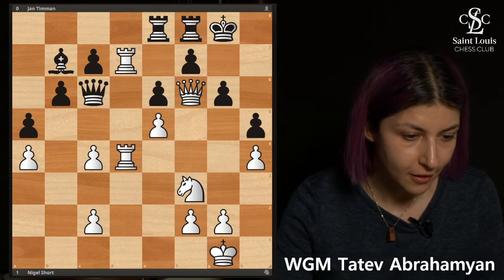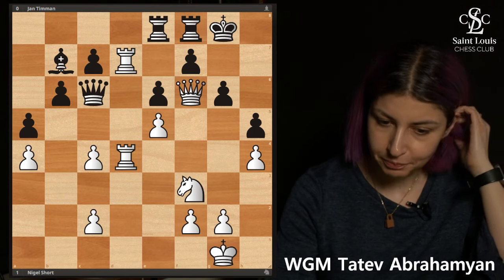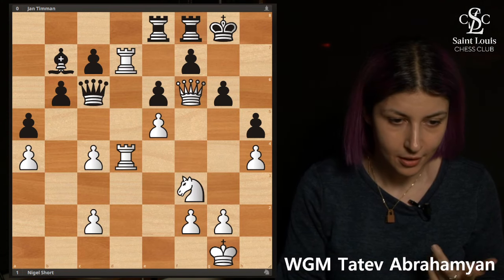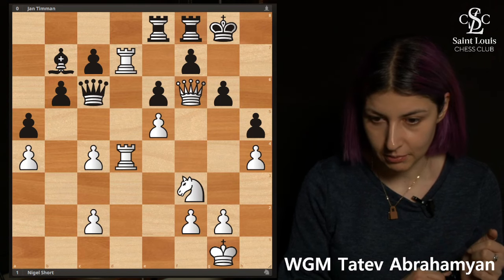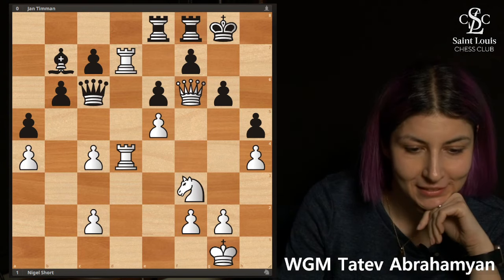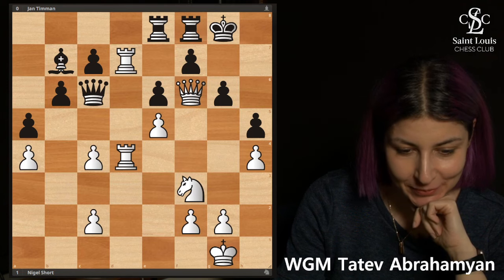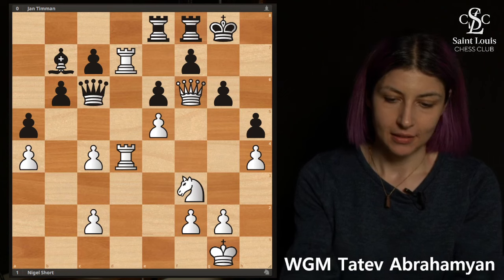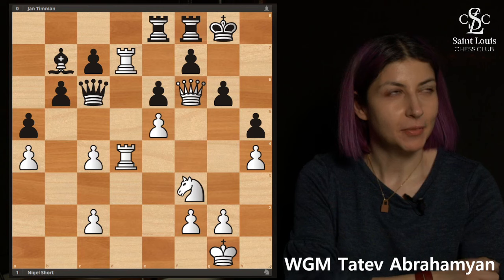We're going to look at several examples, so I have five examples. This is, I think, the most well-known position when it comes to king marches — White to move. I think some people should be familiar with this, and given the topic, it's a bit of a hint.